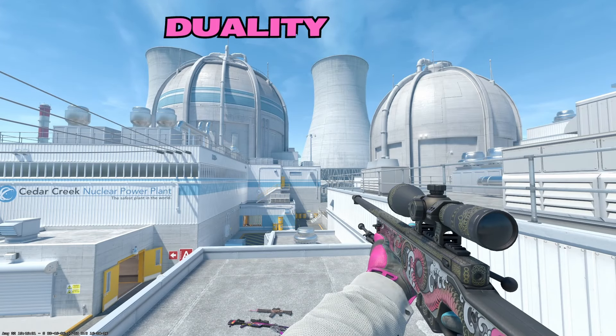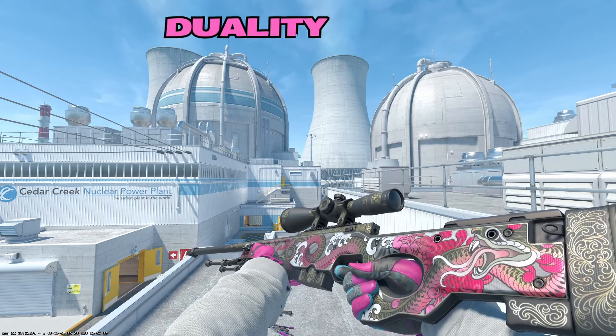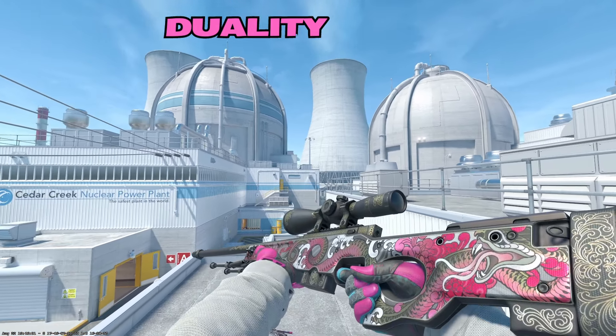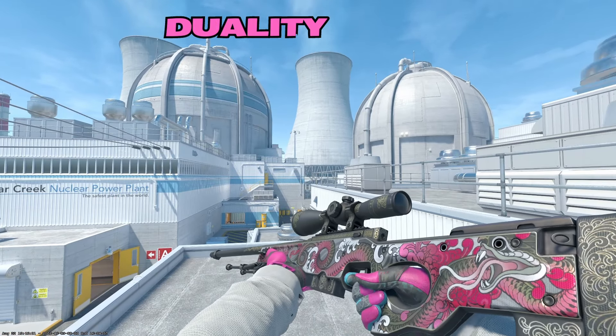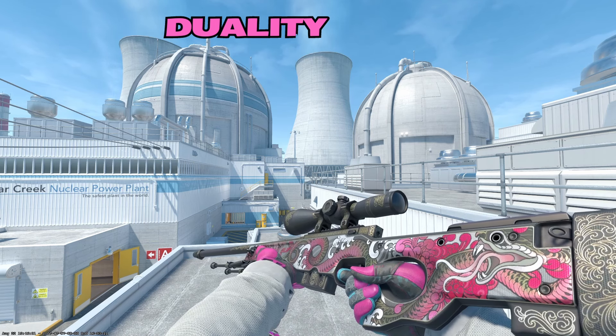Moving on to the Op, there are a handful of options but I'm only picking two on this list. Up first is going to be the Duality — a beautiful budget Op. It really doesn't get much better than this. This is one of the best budget Ops in the game. Just look how beautiful this thing is — the pink is vibrant, it changes colors in the lighting, and the gold engravings look so good. I'm a huge fan of the Duality. If you're on a budget and you're looking for an Op, the Duality is probably your second best choice right behind the Etherus.